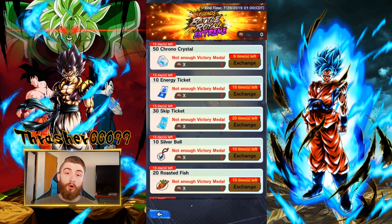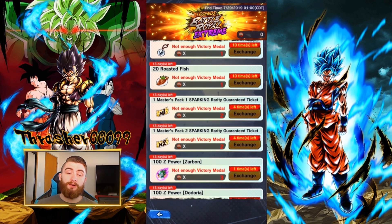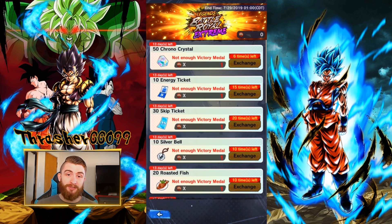Now, if you're almost capped out on Energy Tickets and you have no reason to grab these — which is not going to be most people — most people are fairly Energy Starved right now because we just went through all of the anniversary stuff. Then these are not going to be what you want to grab. Instead, go back to the Masters Pack Tickets. If you're missing two characters from either of the Masters Packs, go for that specific Masters Pack Sparking Rarity Guaranteed Tickets. If not, then you probably just want to grab these Energy Tickets.